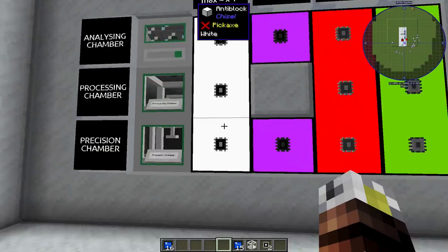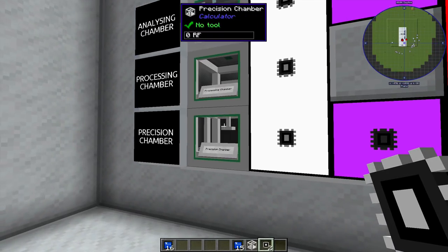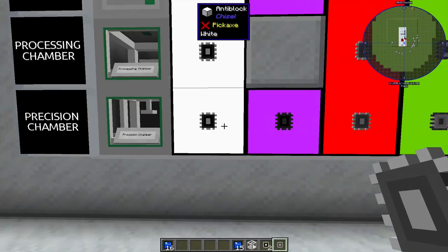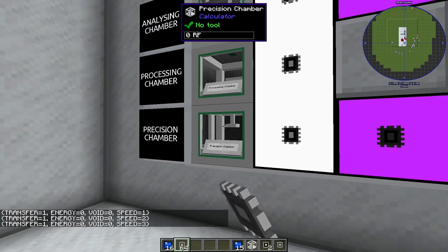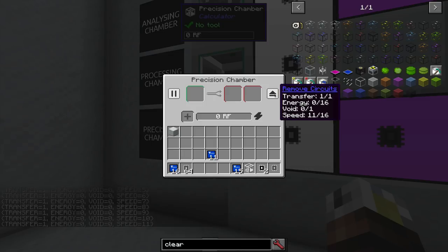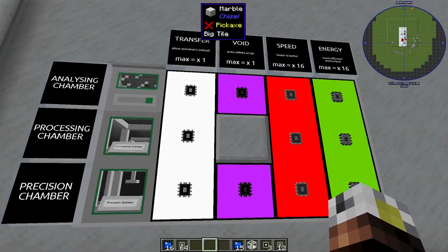To put these upgrades in, I'm going to show you how to insert a transfer upgrade — they all go in the same way. Just get it in your hand and right-click. You'll see down in the bottom it says transfer equals one, energy, void, speed are all zero. If I grab a speed upgrade and keep clicking, you can see each time I click, speed is going up. To get them out of the machine, open the machine itself — there's a little eject button that removes the upgrades. Unfortunately, when you hit it, it removes all of them at once, so use that with caution.